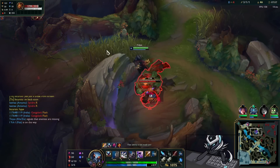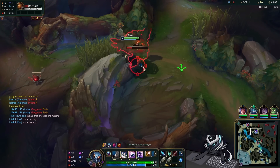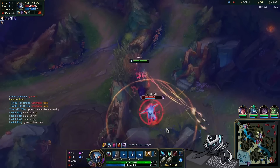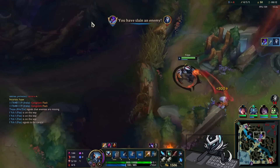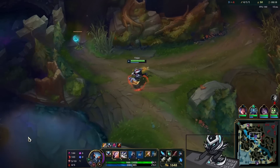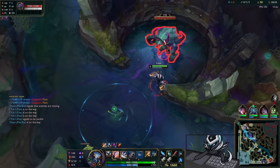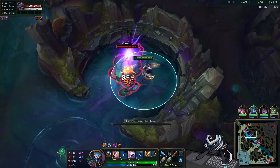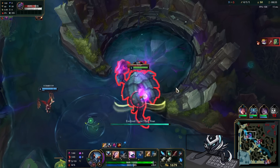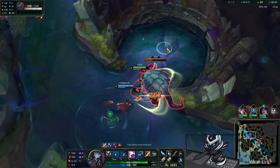We're gonna invade since we saw the Kindred in the bot side — we know our buffs are respawning so we're taking those away. I'm expecting the Kindred to come along here, and sure enough here she is. I miss my W but my damage is so enormous and she's so squishy that we just end up chasing her down, slowing her, and finishing off with some isolated damage — very juicy. With that I immediately go into the Herald because now we have jungle priority.